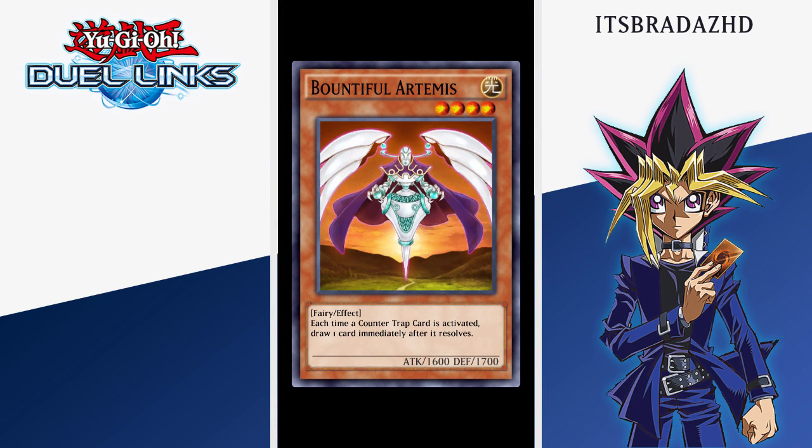Our next SR is Bountiful Artemis, a card that I believe was actually in the monarch structure deck when it first came out. It's a support card for counter fairies — each time a counter trap card is activated, draw one card immediately after it resolves. Right now we don't have too many counter traps in the game, but the fact that they're actually putting in support for this deck theme is really cool because it means we're going to be getting some more counter trap support in the future. 1600 attack and 1700 defense is nothing to scoff at. If you combine it with that field spell we got in the most recent set that powers up light monsters by 500 attack, this card is going to be a 2100 base monster — really cool card that's going to see quite a bit of play in the near future.